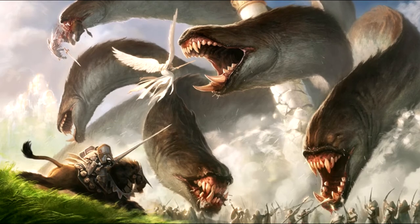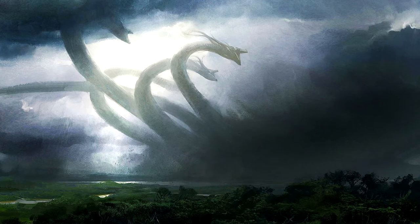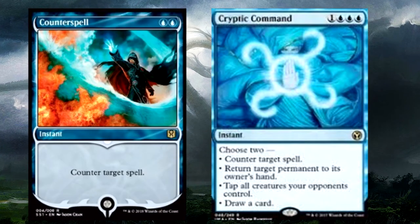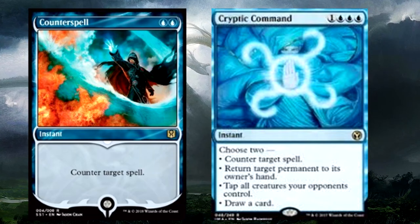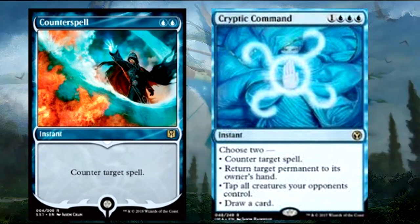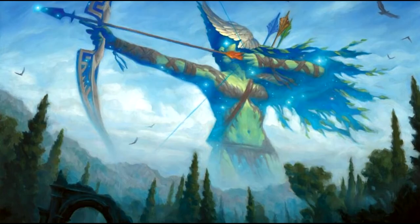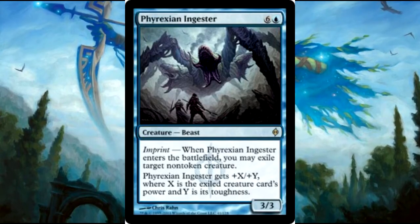The reason it's nine plus is because if you include the theft category, which is kind of a form of targeted removal, that number goes way up. First up we have of course Counterspell, and then we have Cryptic Command — so versatile, such a good card. You can also temporarily get rid of something by bouncing it to their hand.